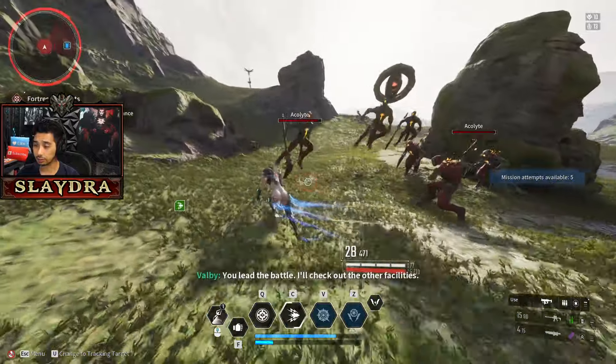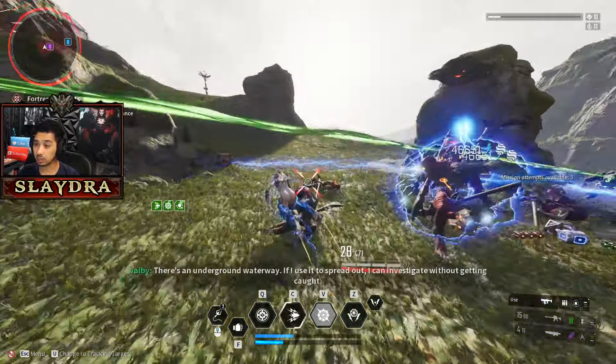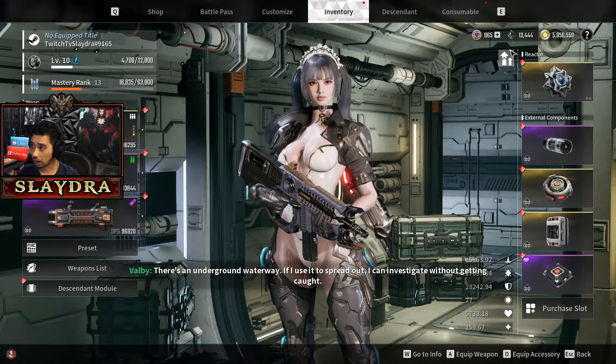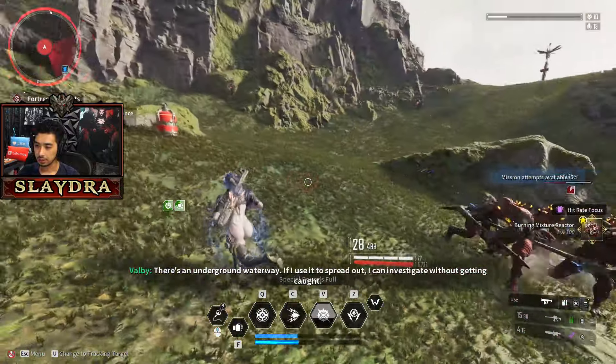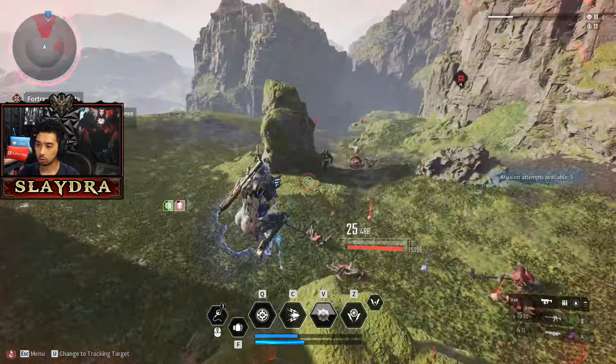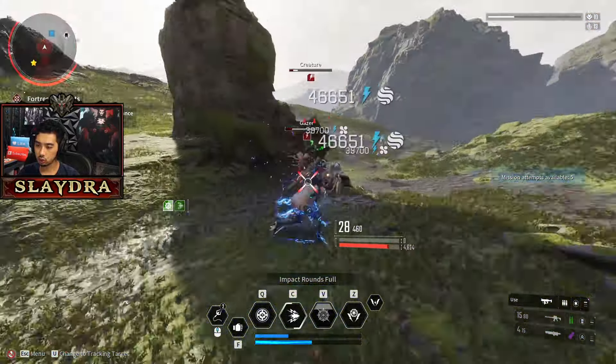Our Bunny is only level 10 right now, but watch how much XP and Kuiper we get. Kuiper we're at 13,000 right now. We already just got one gold star item.